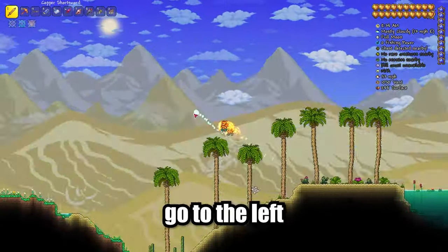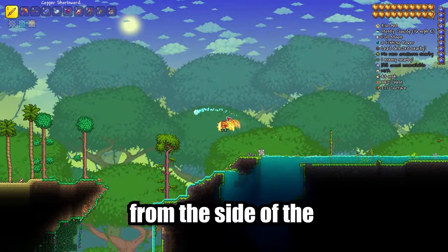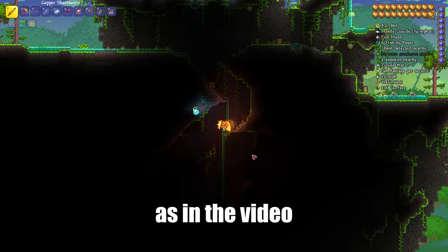Join this world. After appearing, go to the left. From the side of the desert biome, go back and go down to the first cave as shown in the video.